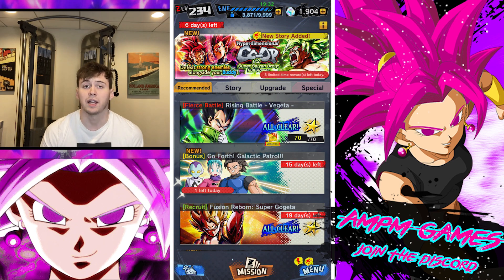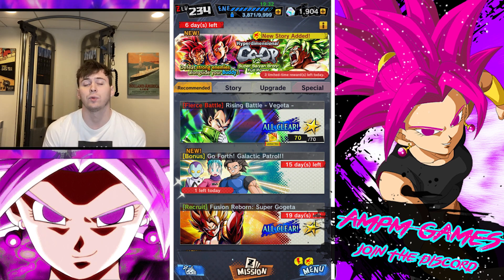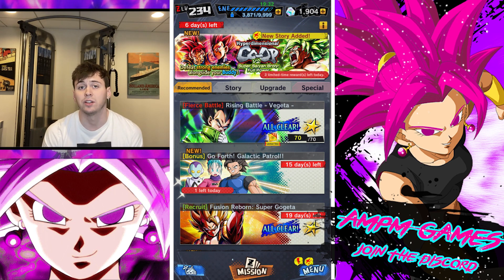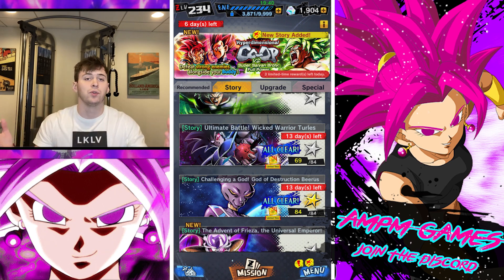Then we have the Go Forth Galactic Patrol event, which has returned. You can get a bunch of skip tickets and energy from this, and if you make it to the last level — which you can only do once per day — you can get 300 CC. I highly recommend doing it; the battles are quick and none are all that difficult. Get to the end, grab your 300 CC, and collect skip and energy tickets along the way.